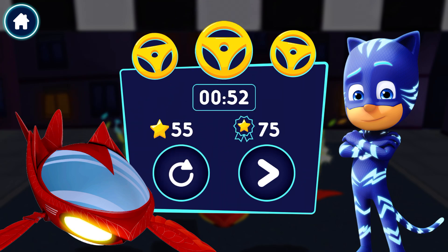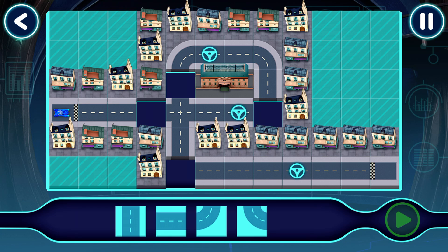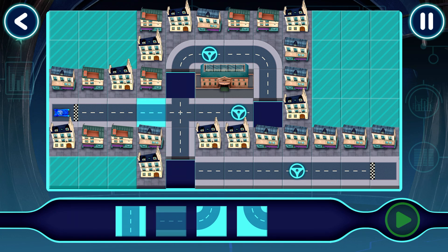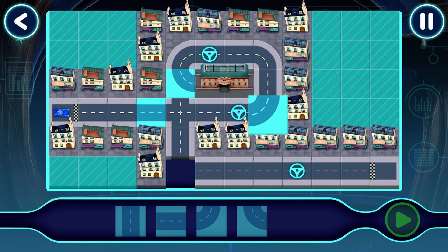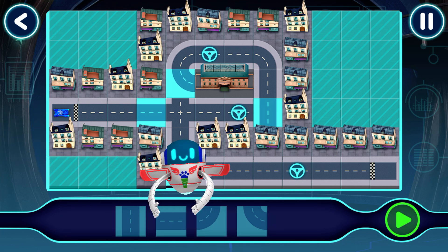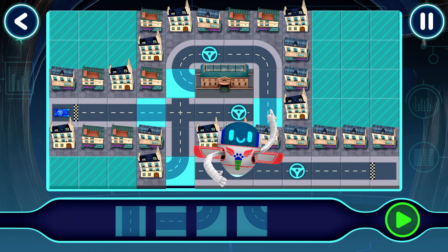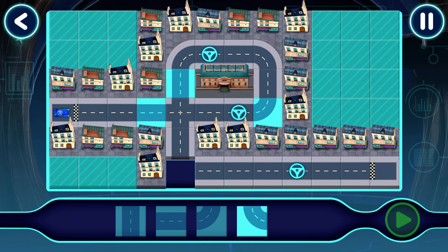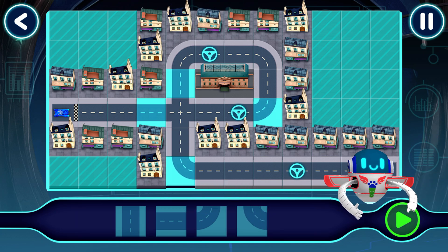Drag the piece to place it. Good choice. Good job. Tap a piece to select it. Tap where you would like to place it. Good job. Drag and drop track pieces into place. Good choice. Tap this button to test drive your track.